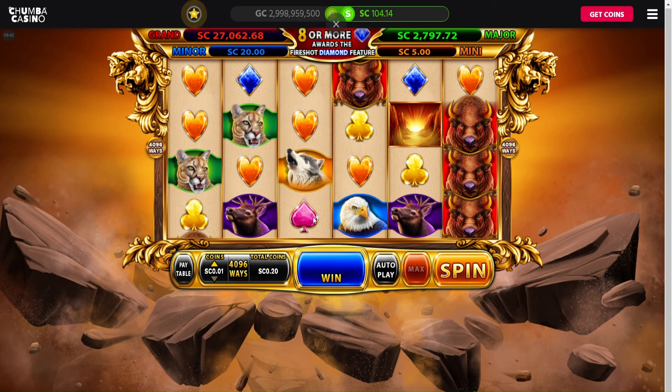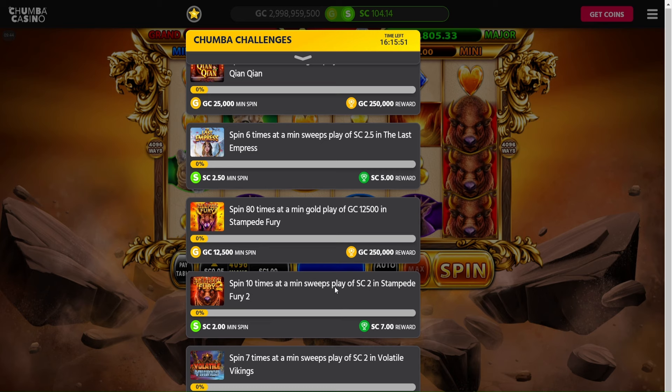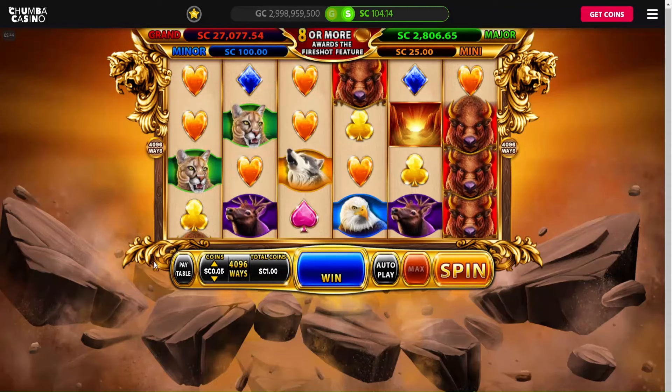I've noticed Stampede Fury 2 has been paying out a lot in December lately. The major's been getting hit at like 3,000 to 8,000, and the grand's been hit like four times this month — it's been incredible. I've been really watching this one and studying it. We're going to play the one sweep coin bet, however there is a challenge here: spin 10 times at two sweep coins, so we're going to get that done really quick.